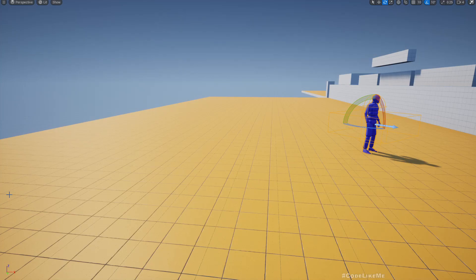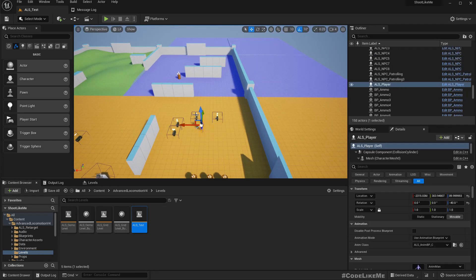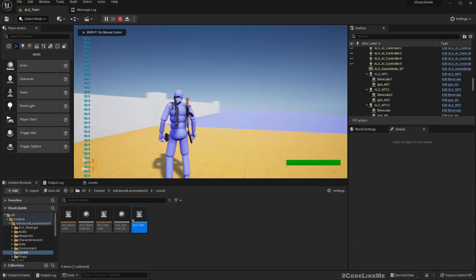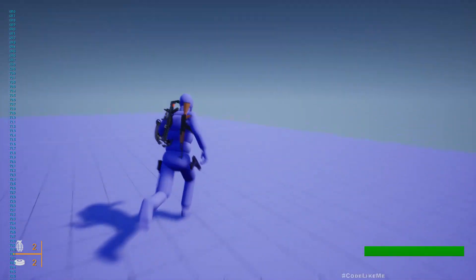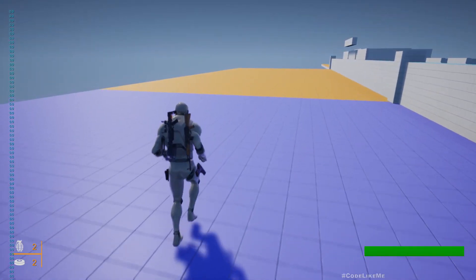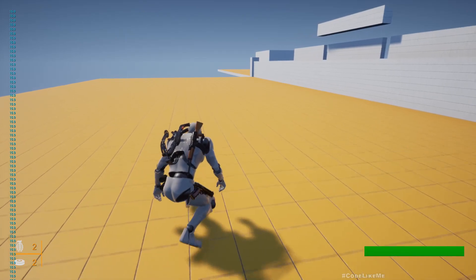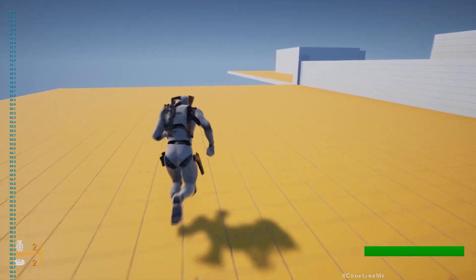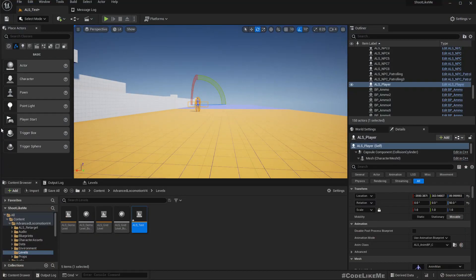Previously we implemented a mechanism to limit sprint time. You can see that number here on the left — as we sprint you can see the number decrease, and when it becomes zero the character can't sprint anymore. But if I stop or crouch, the number goes up again and I can sprint.